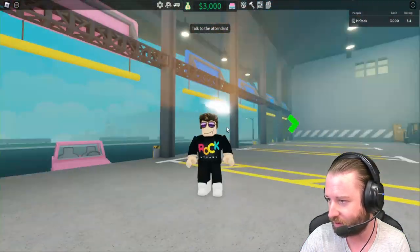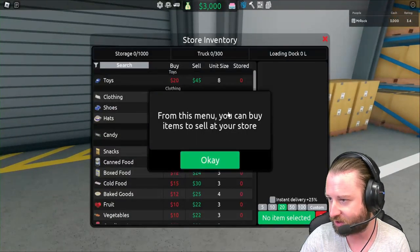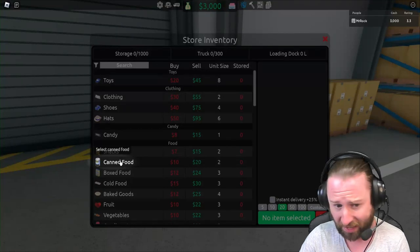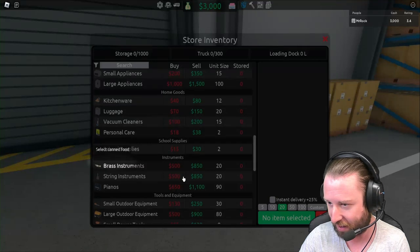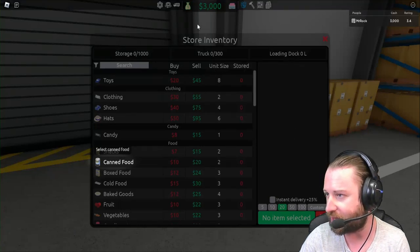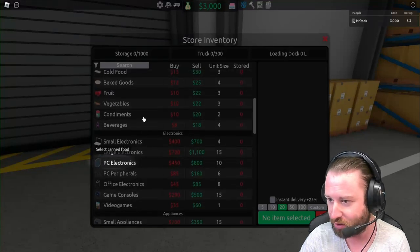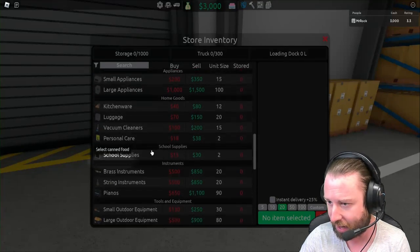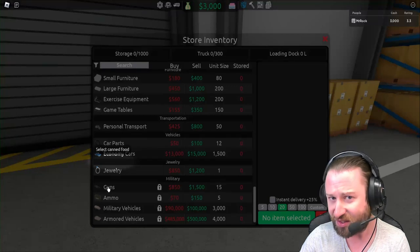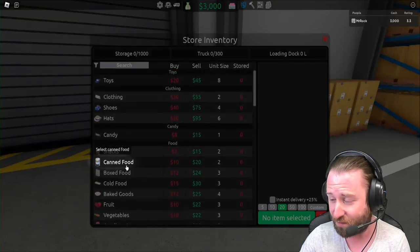This is ours — we've got the Mr. Rock branding up there. I can see us coming in with a big truck at some point. Let's talk to the attendant. From this menu you can buy items to sell at your store. I'm having a quick scout to see what's available — toys, clothing, shoes, hats, candies, condiments, beverages, electronics, appliances, kitchenware, instruments. It's a full-on retail game! We've even got guns, ammo, military vehicles, and armored vehicles.